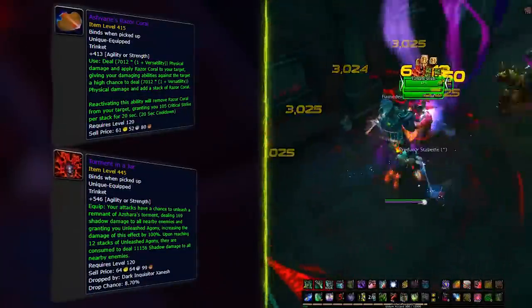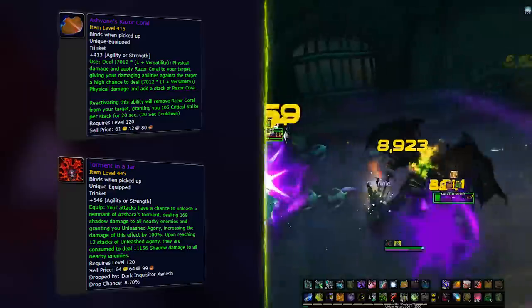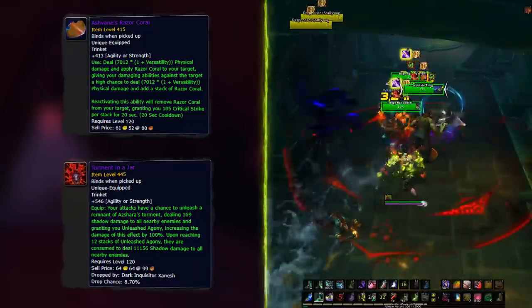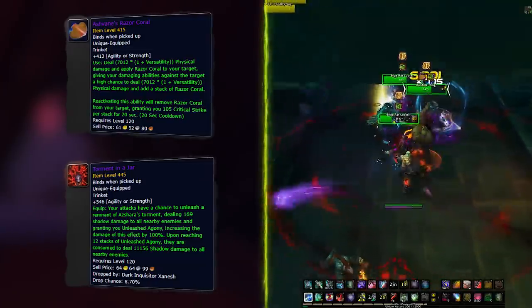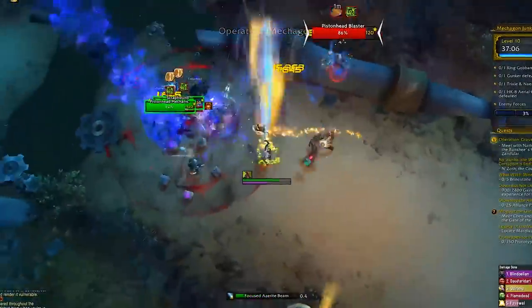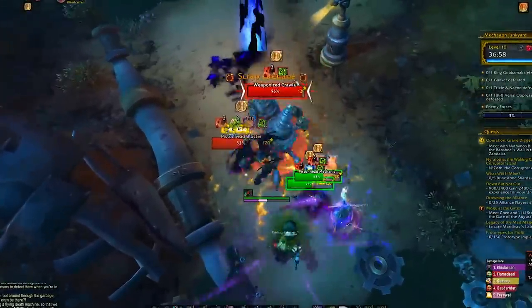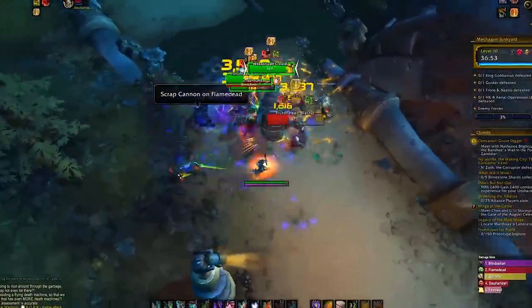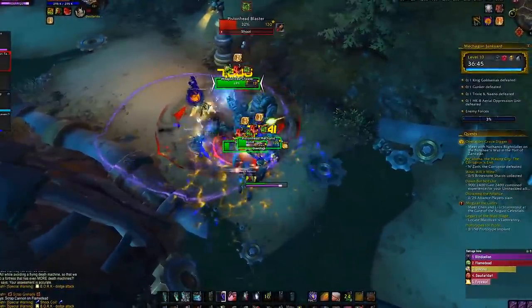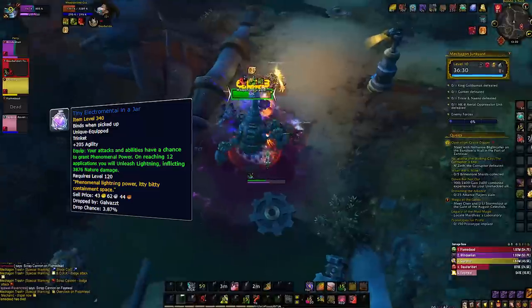For AoE, keep the Razor Coral for the crit but replace Inkpot with Torment in a Jar, a new trinket from Xanesh in Ny'alotha. This causes your auto-attacks to release an initial small AoE burst and apply stacks of Unleashed Agony, buffing that initial AoE by 100%, and upon reaching 12 stacks it deals a good chunk of AoE shadow damage. For Mythic Plus, apply Razor Coral to a high-health mob, let the mob die to trigger your stacks, then reapply to another high-health mob. A good replacement if you can't get Razor Coral is the Gouging Worm Eye from Temple of Sethraliss, which is performing very well for Demon Hunters.